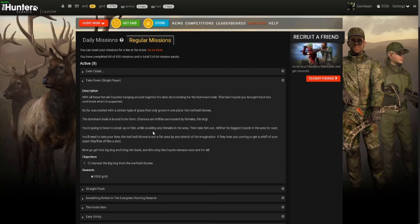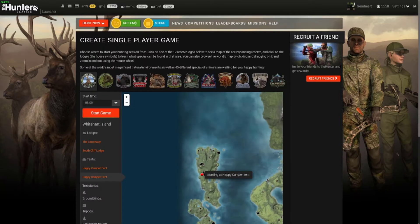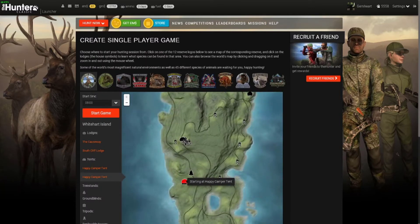So for this mission, for the setup you're gonna need, you're gonna need a tripod, a blind, or a tower that you have previously set up in the spots I'm gonna show you. This is the mission: Takedown, single player. This is gonna be the second time around that I'm gonna show you how to do the mission. You need to go to this spot right here, to the stones.